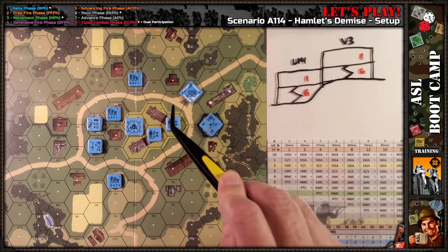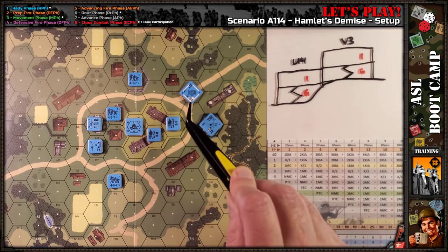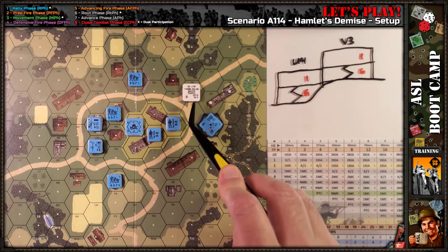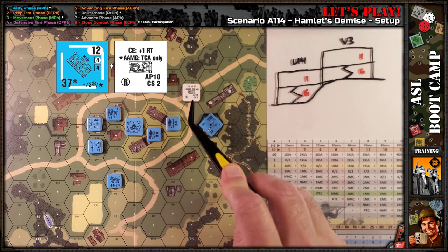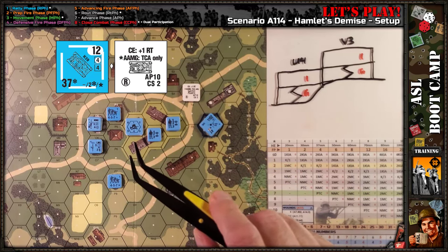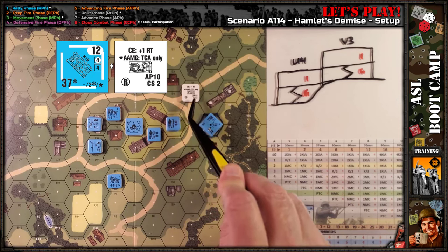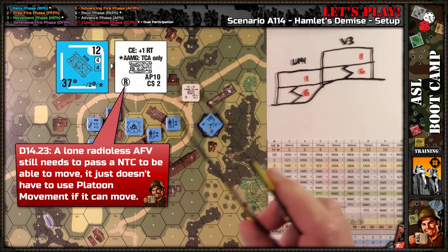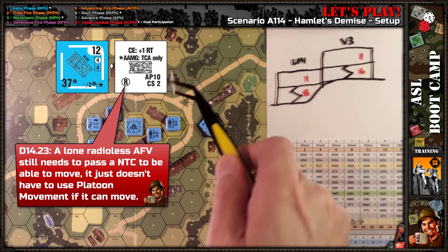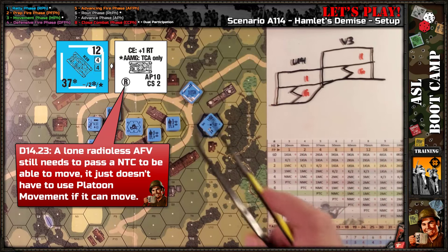Let me talk about the H39 light tank real quick. It has a one-man turret, which presents its own problems — essentially you cannot fire the main armament or the coax machine gun if you are crew exposed. The other thing to note is it only has AP of 10, and the HE two-kill number is four so it's not going to get much done if the AP runs out. So there's potential this could run out of ammo. It's radioless but alone, so platoon movement doesn't come into play.